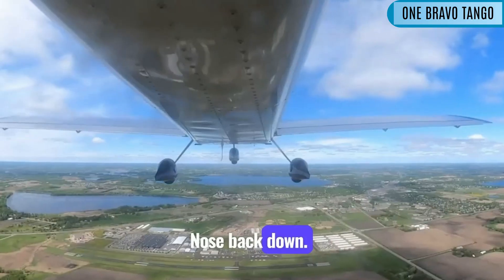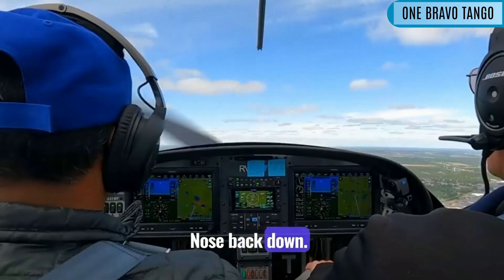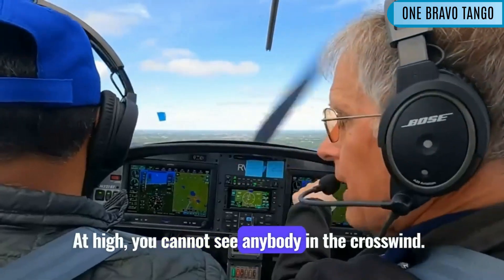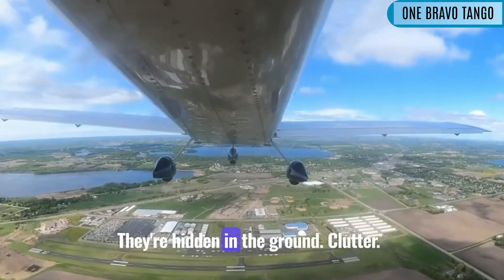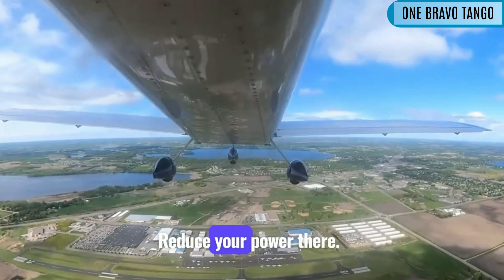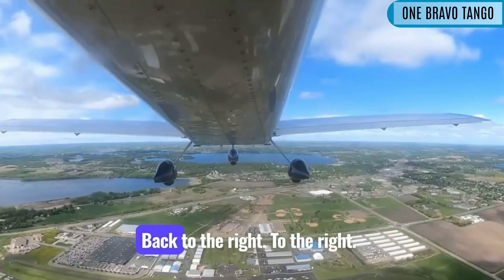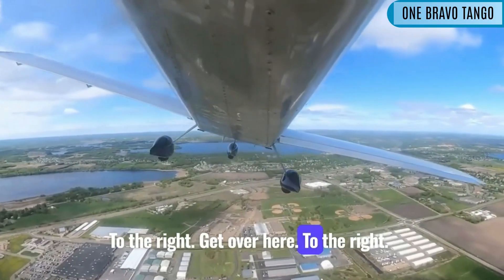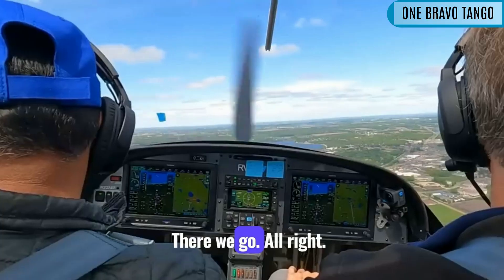Nose back down. Zero turbo. Nose back down. You see you're high — at high you cannot see anybody in the crosswind. They're hidden in the ground clutter. Reduce your power. And back to the right, to the right, to the right. Get over here to the right. There we go.